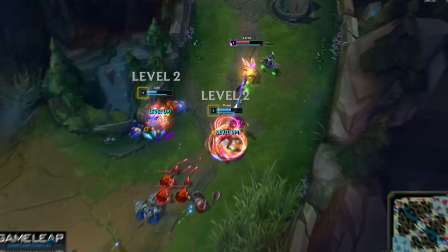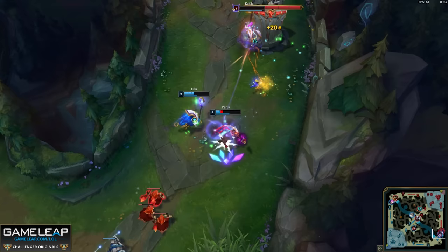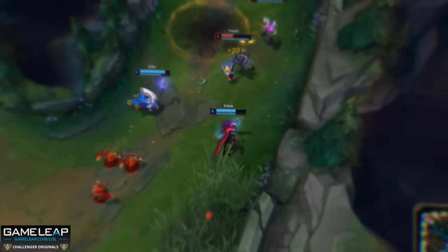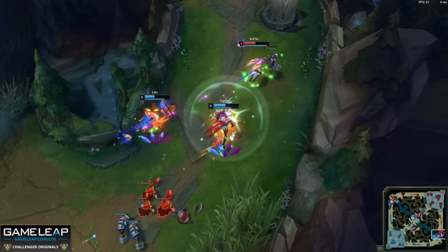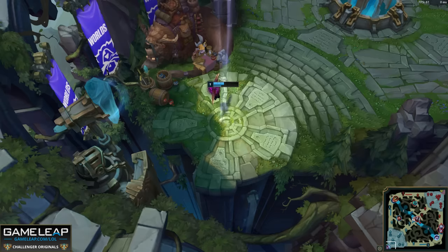Any trade at this point is good because of priority and the incoming level 2. Varus and Kai'Sa are trading autos and HP, and as soon as Varus hits level 2, that ability upgrade means he'll easily win the trade. One important point: your support in lower elos might not be parallel with you when you advance, so make sure you ping and communicate — that's an absolute must. In this game Ruler hits level 2 and gets first blood by skilling Q, and that's the advantage that playing like this brings.